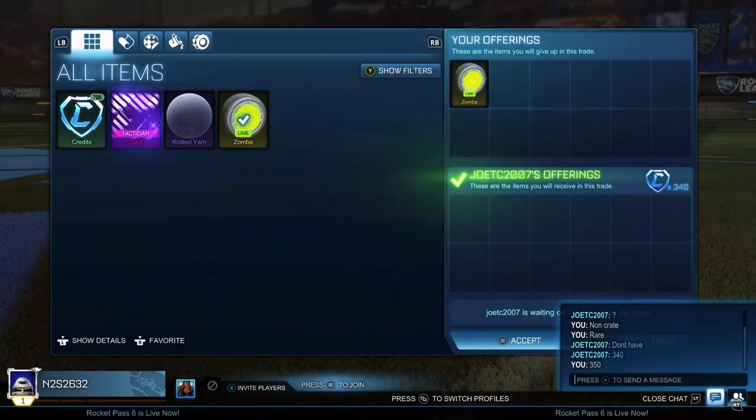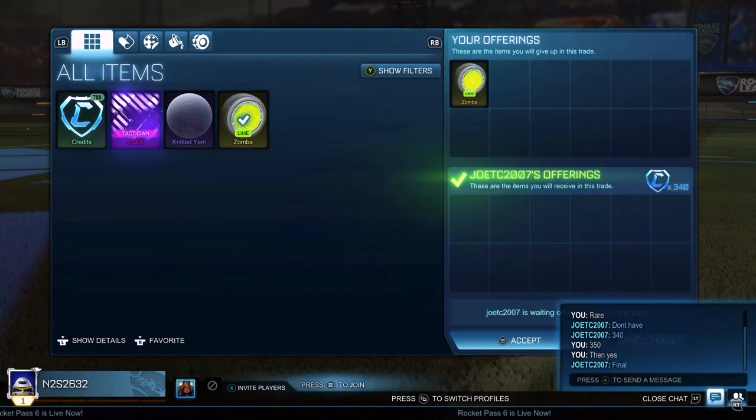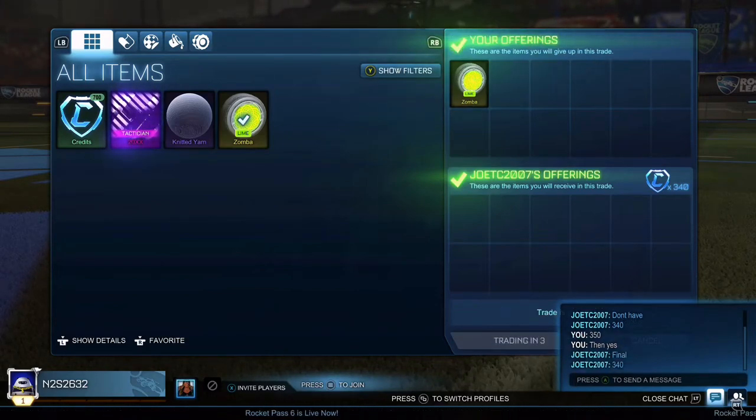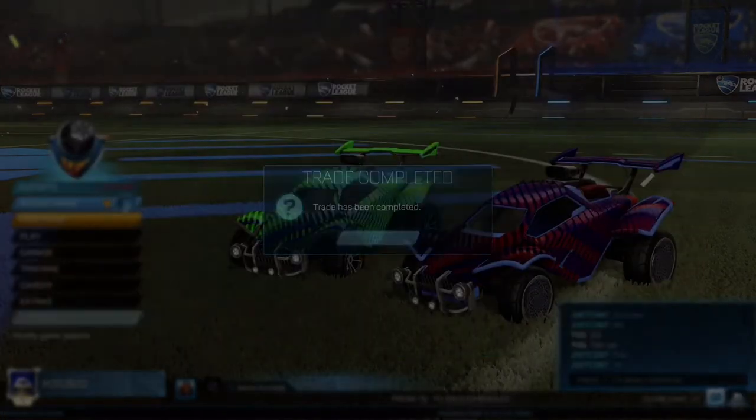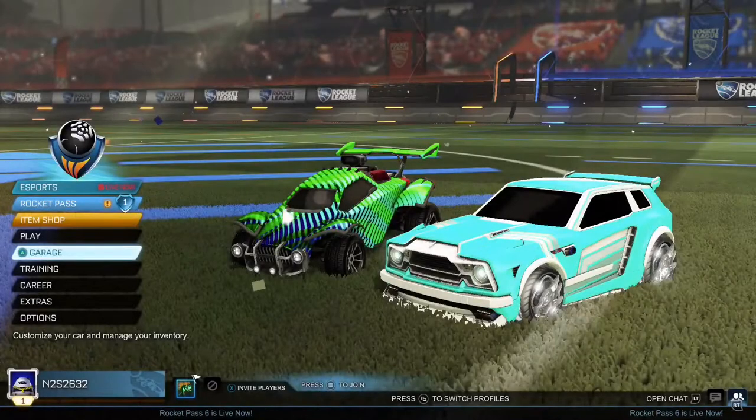Moving into the next trade, I sell my Zombas for 340 credits. They're lime, going for 350 to 450, but they're really hard to sell. I tried selling them for about an hour and didn't get that many good offers, so in the end I just decided to take this offer. I'm going to be honest, 400 would have obviously been much more ideal, but we took the 350 nonetheless.